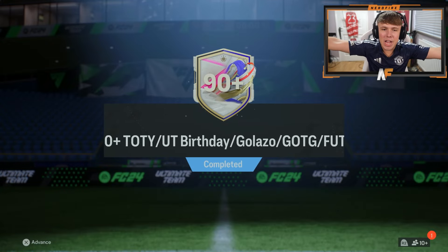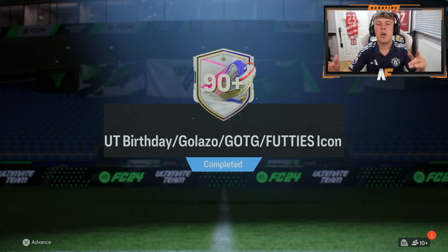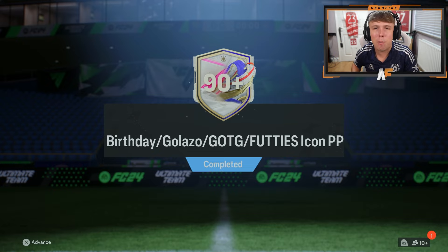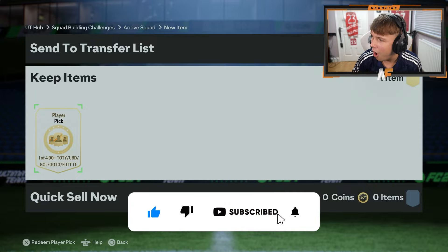EA have re-released the icon repeatable picks at 90 plus, now with Team of the Year, Ultimate Birthday, Greatest of the Game, or Footies icons available in them. We're going to open up mine on my account and some of yours, and also the 94 plus Footies picks. Let's get into them and see if we can get some big pulls.